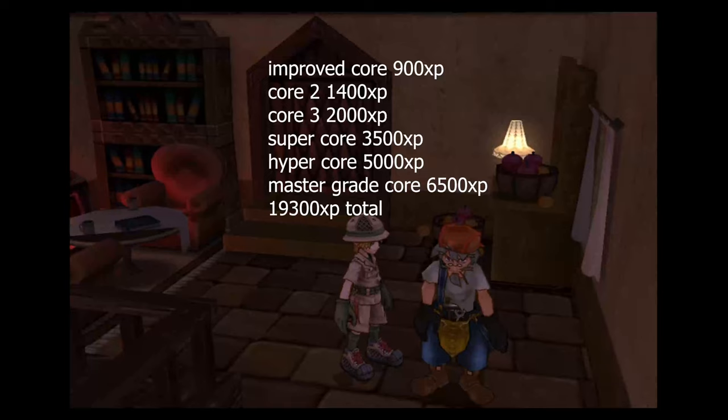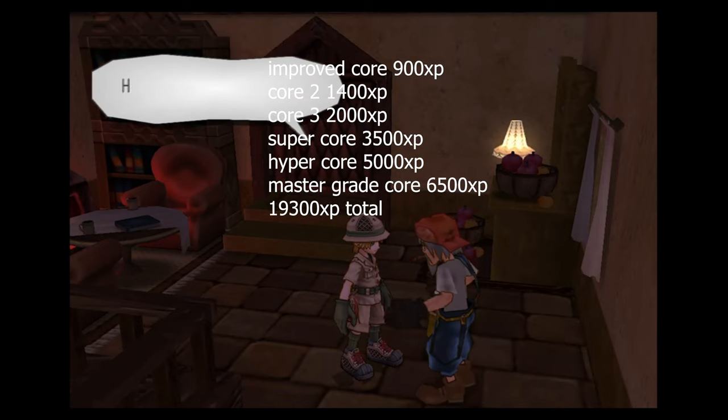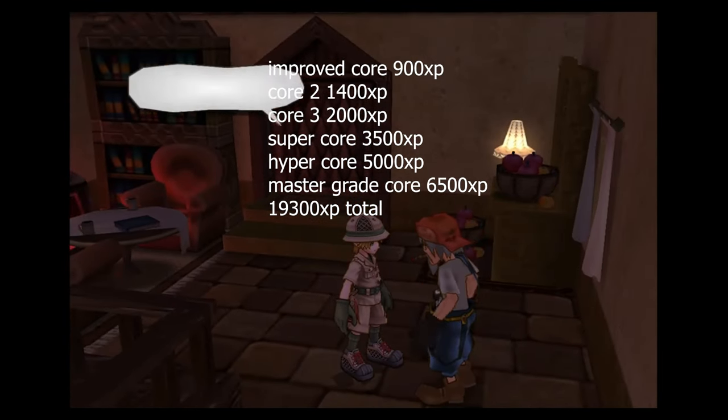Hey everyone, it's me, it's Korzak. Welcome back to part 36 of the Platinum Walkthrough. So we're just buying Steve's Master Core in this super short video.